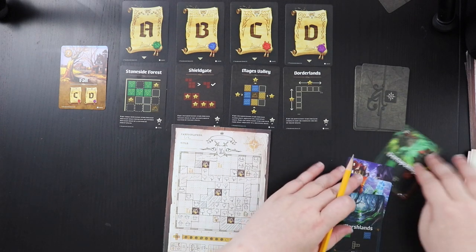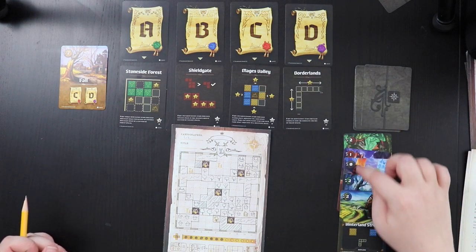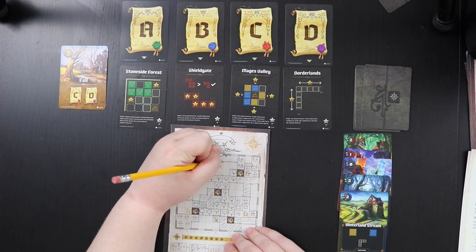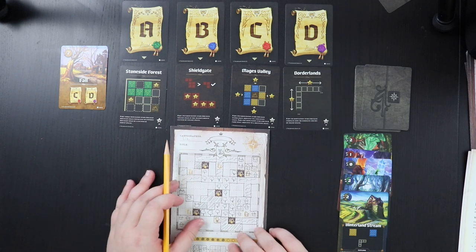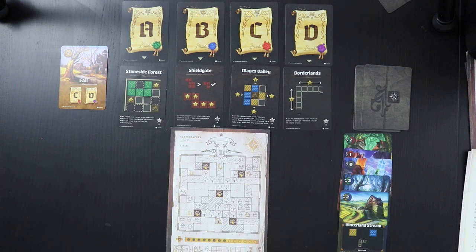Final fall card is a Hinterland Stream. I don't love the placement options this late in the game, but I put the water shape up here. It covers one more monster-adjacent space, so we'll lose fewer monster points. Fall is over — that was a quick season. Now we score C and D. I didn't improve much on Mage's Valley, still at eleven points. For Borderlands, I completed only one full row — six points. That was not a hot round.